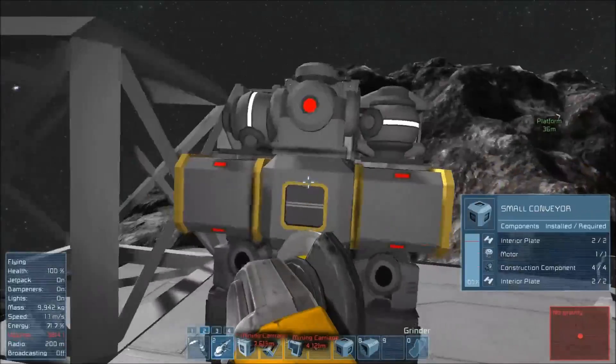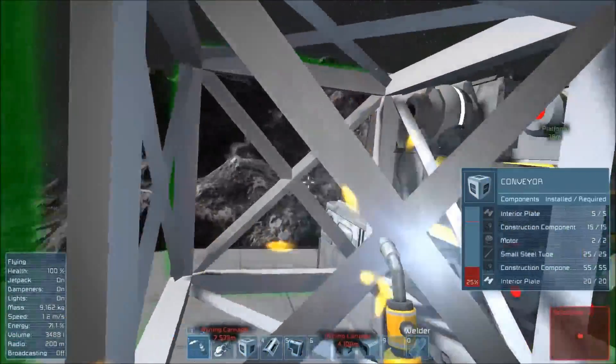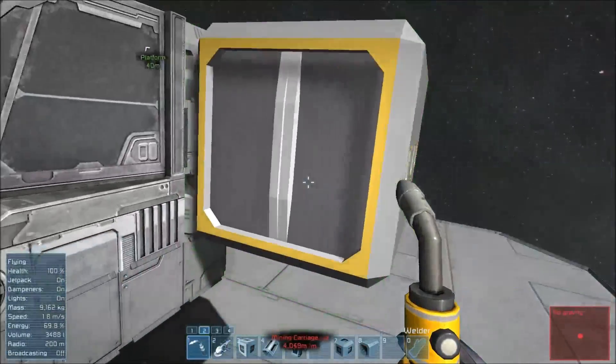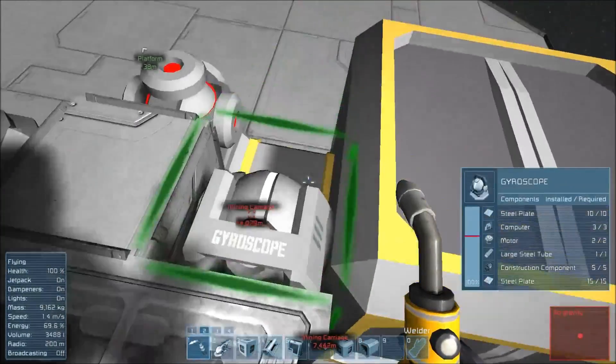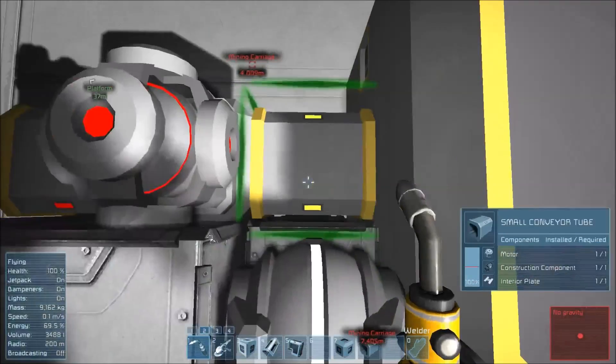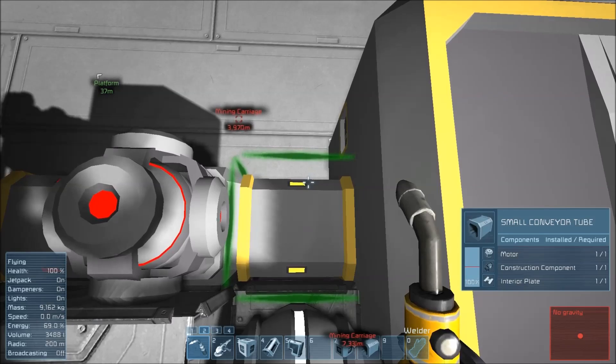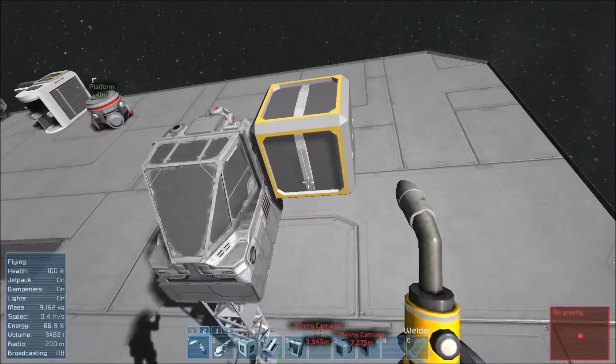We'll leave him there and see how this works out. We build this side right now — I may have placed him incorrectly, but ultimately maybe this tube is better. We can see that the small conveyor tube is now feeding into the large conveyor, and now it has turned yellow. That means the circuit is fine, it is complete, and it will work — which is what I was interested in.